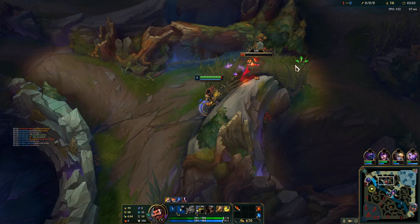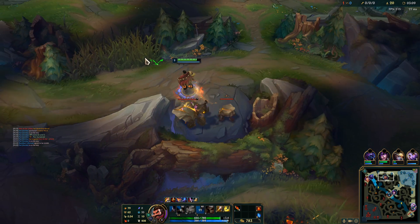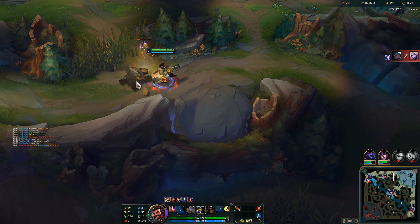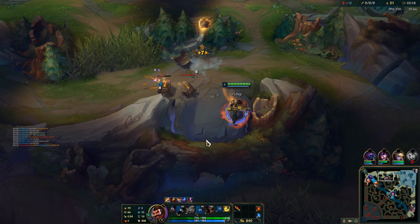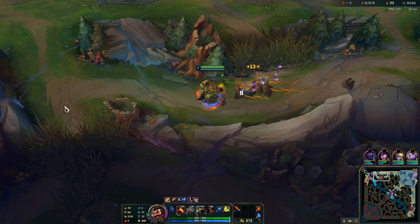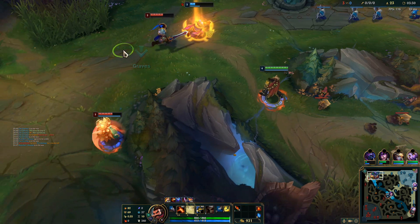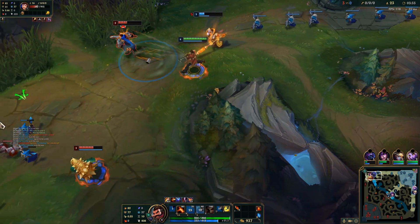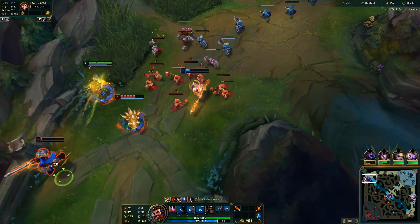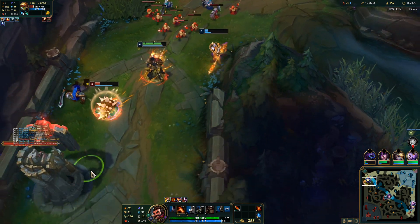I'm a little bit worried about my top laner getting ganked. Not ideal. No balling at all. Get the red buff slowing him here. Get the red buff slowing him once again. Beautiful, should be a double kill here. I don't want my drafts to auto attack too much.